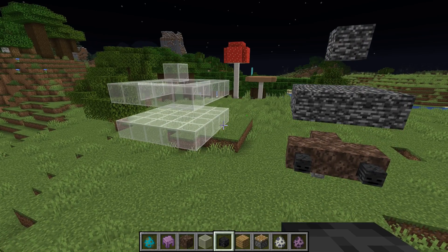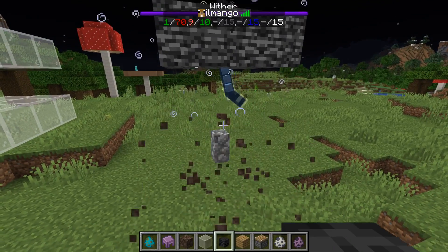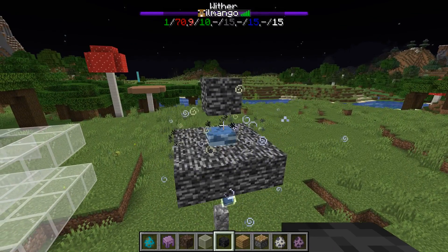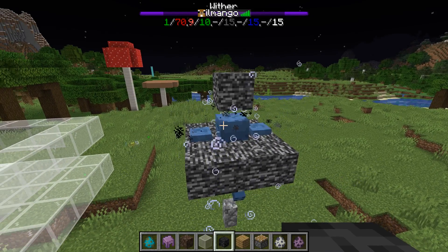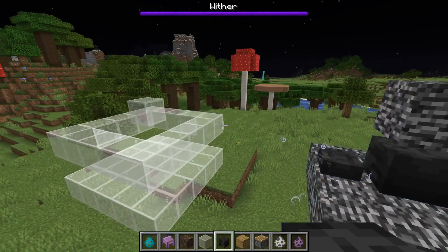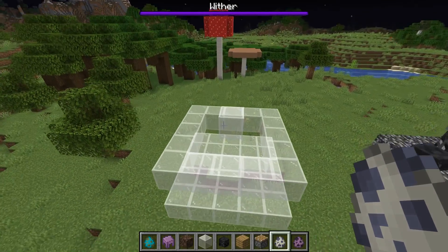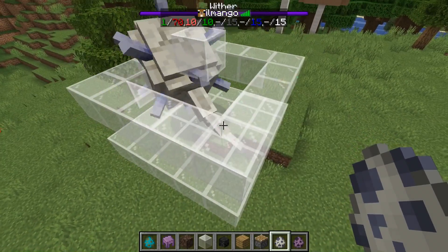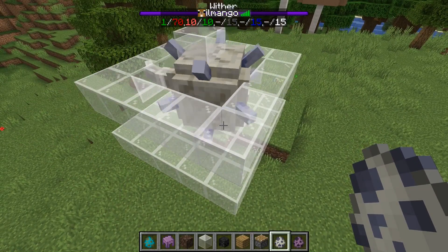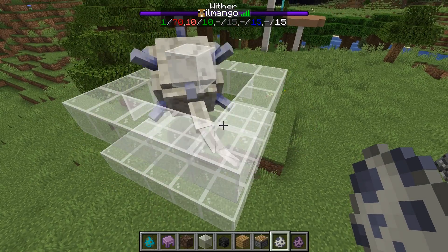The first one is the wither boss. At the moment there are zero hostile mobs in the game, and I'm going to spawn it — now we got one. The wither doesn't despawn, but it's quite tricky to handle. One of the mobs that in previous versions had the same trait was the elder guardian, but it's still only one hostile mob in the game, so it seems elder guardians have also lost the ability to be part of a mob switch.